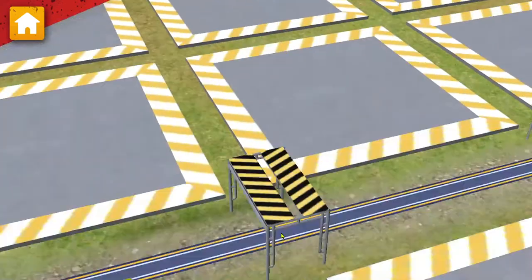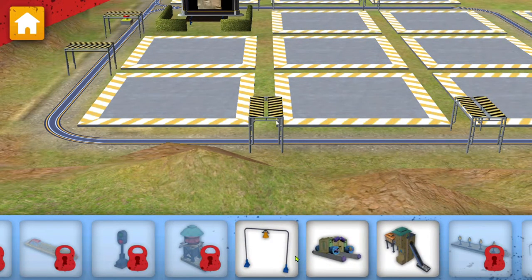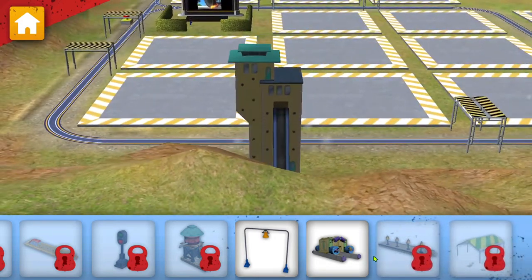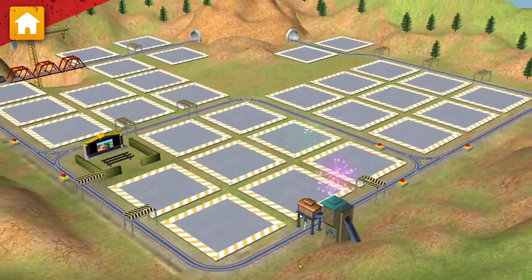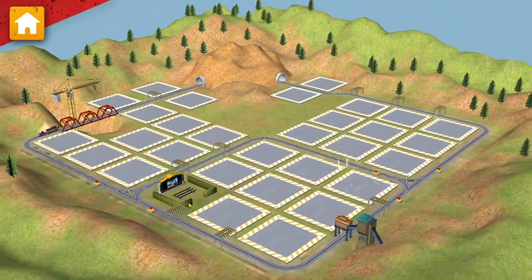Great teamwork! Now let's build something by the track. Nice! Fill your hopper car with rocks at the rock chute. Keep going! There's more work to be done.